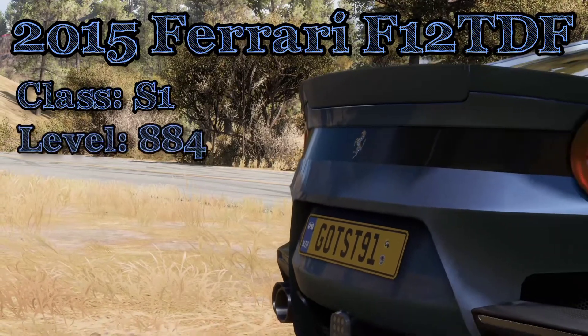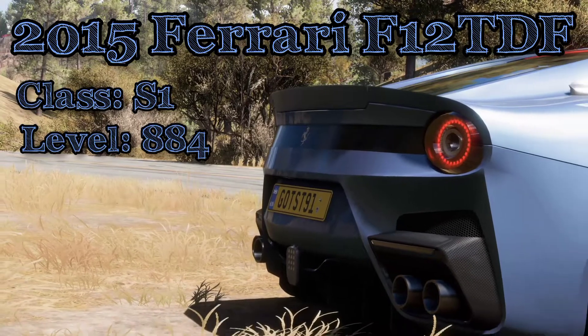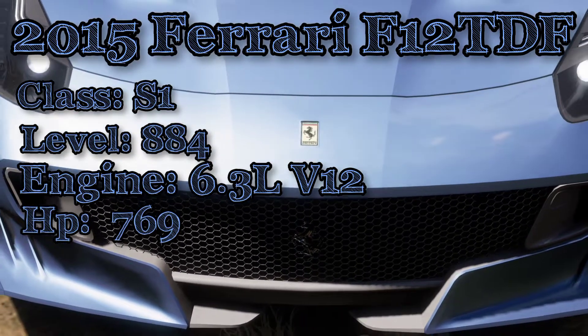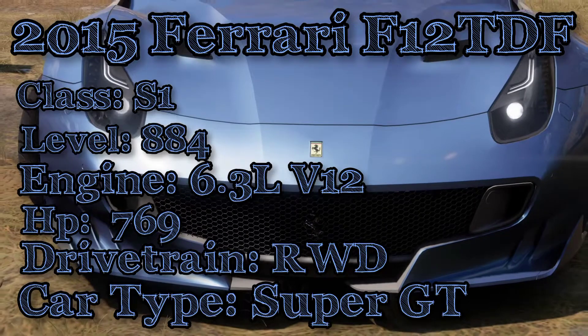Next is the Ferrari F12 TDF. This car also belongs to the S1 class at level 884. It has a 6.3 liter V12 which produces 769 horsepower. It is also rear wheel drive and the car type is a super GT.